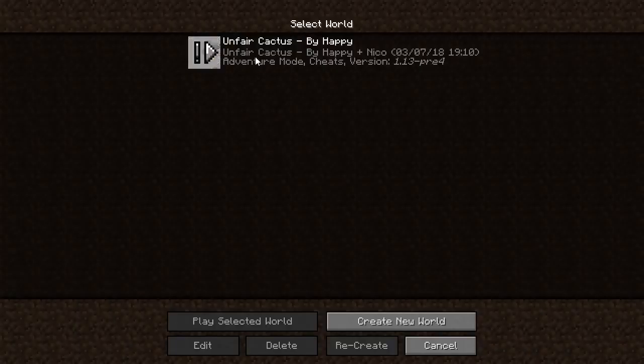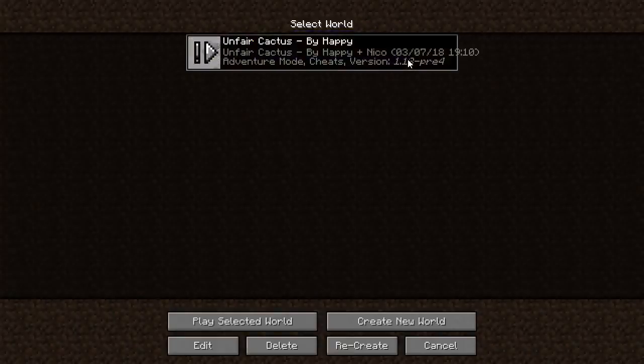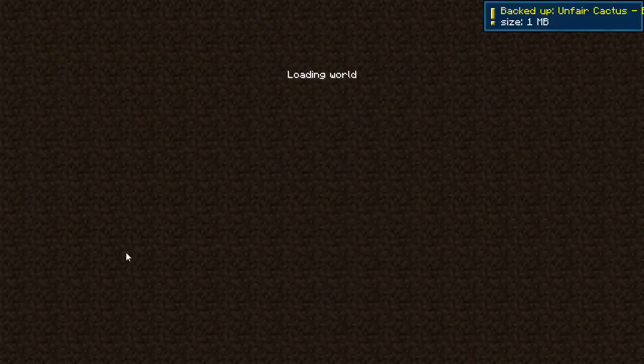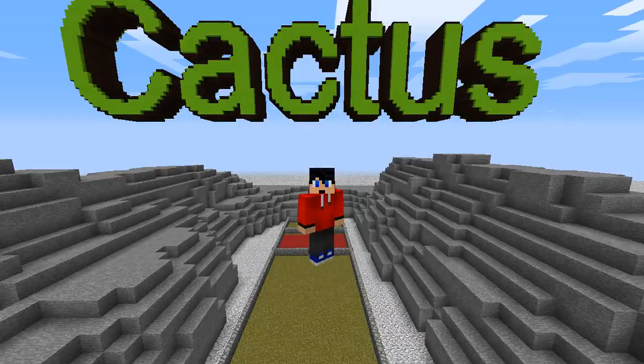Let's try that again. Single player, Unfair Cactus — it's still saying version 3.4. Let me back it up again, and if it doesn't work I'm just gonna go back. Yep, it crashed. What does it say when it crashes? Even the launcher is going funny on me. Launcher is loading — so I'm back, but did it work? Nope, I'm back in 1.13 pre-release 4.